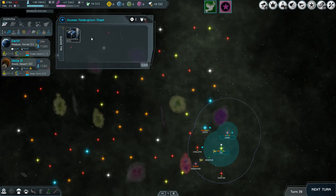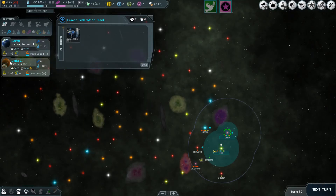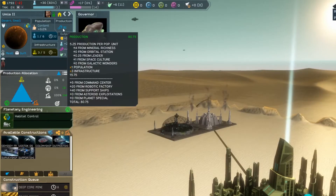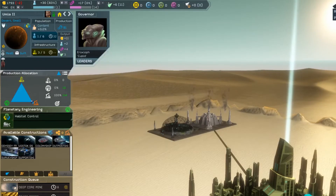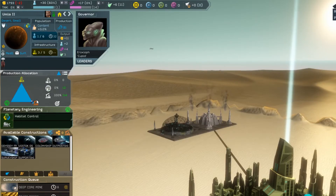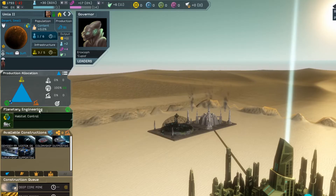Another option is a support ship. Support ships are very large ships that sit in the orbit of a system and improve the entire system's production abilities. In addition, they also provide significant benefits to the planetary engineering efforts of each colony within the orbited system. Even if you only have access to habitat control, the support ships will provide bonus production to your efforts and increase the population growth rate of your colonies.